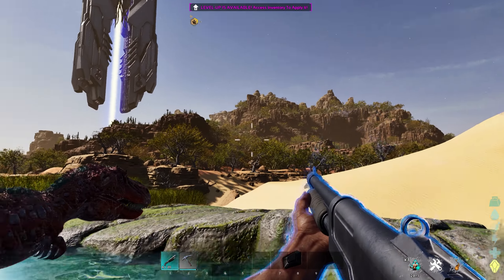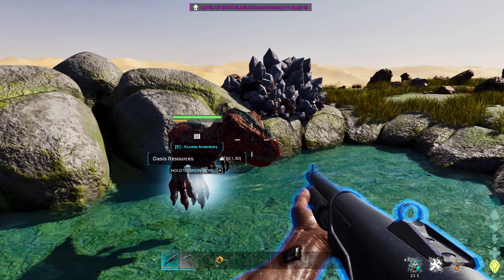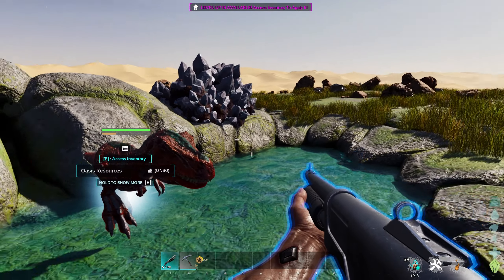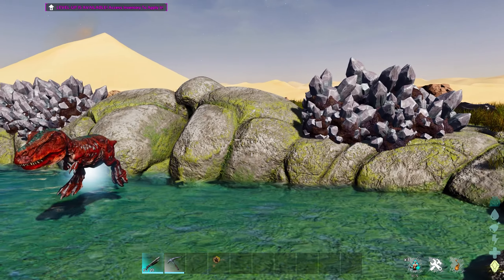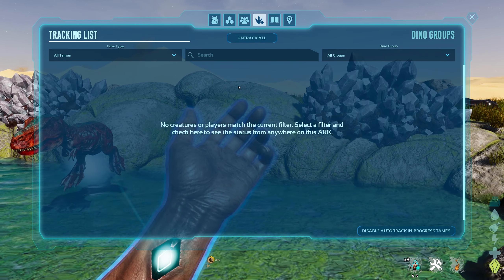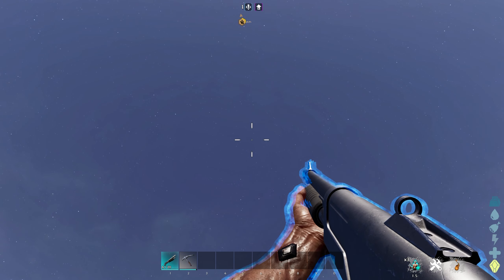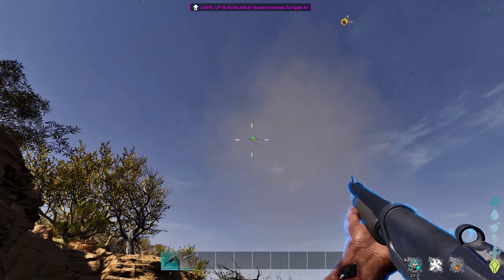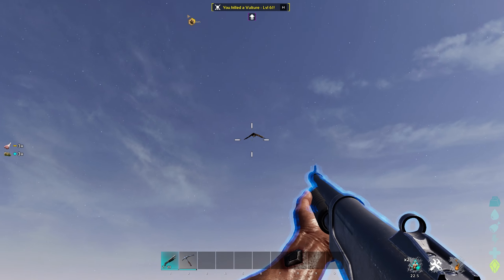When you've successfully completed the wave you'll get a notification saying the wave is complete and you'll get a small amount of taming percentage. The white bar under the green health bar is the wave progress — very similar to the element vein drops on Extinction. The more creatures you kill, the smaller that bar will become. We've completed that wave and we're currently at around 24% taming for the Oasisaur.